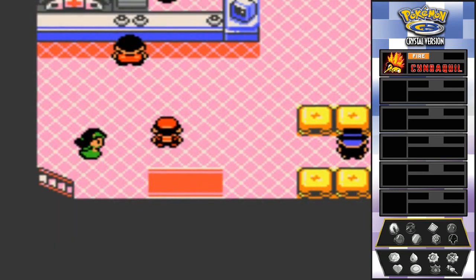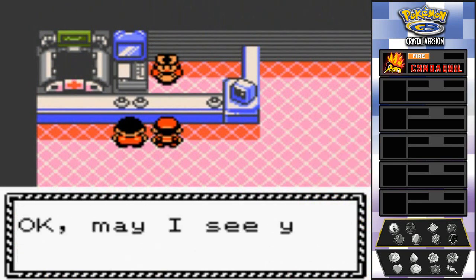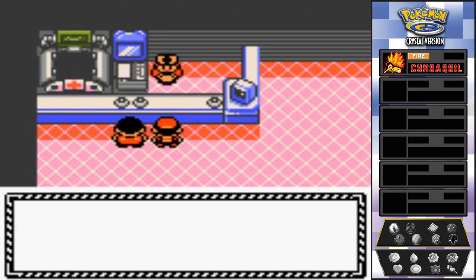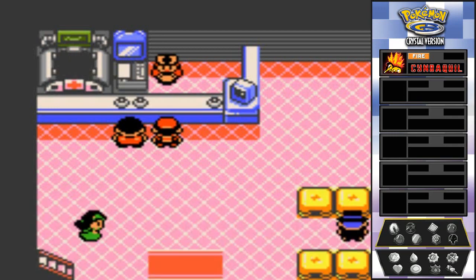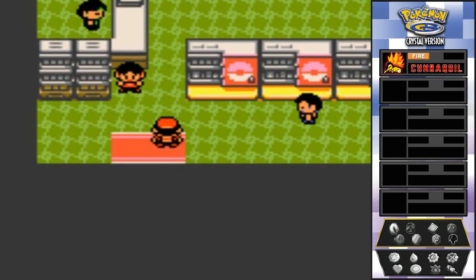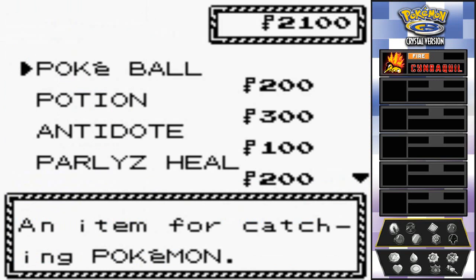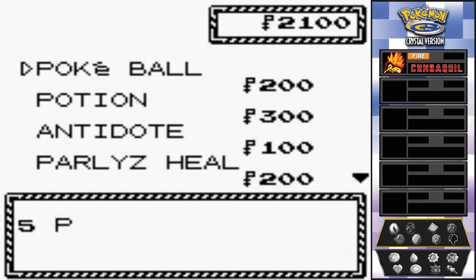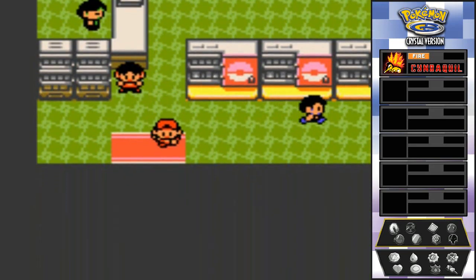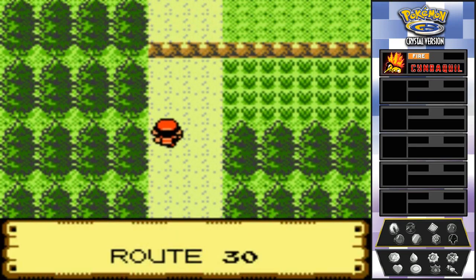Back to Cherrygrove to heal up our Pokémon. There's only one Pokémon on our team right now so that's quick. They've added a few more things after the Elm event, so you can now buy Pokéballs here. I'm going to buy five more Pokéballs because there are a few Pokémon I'd like to capture before our first gym battle.